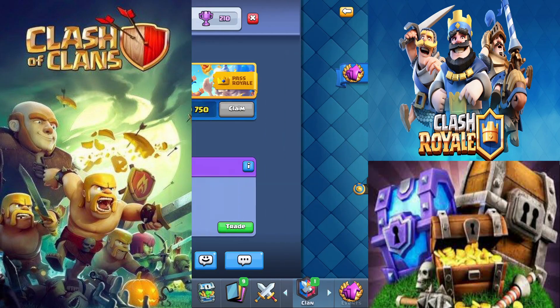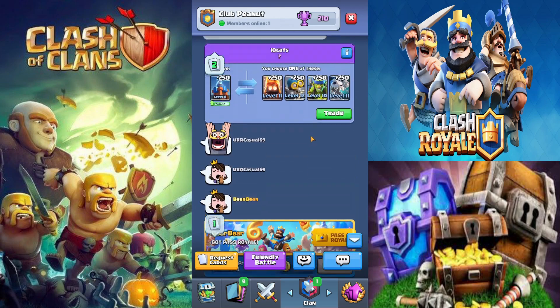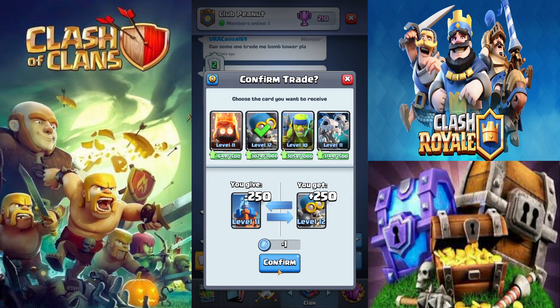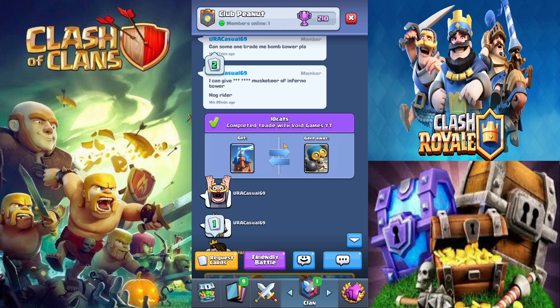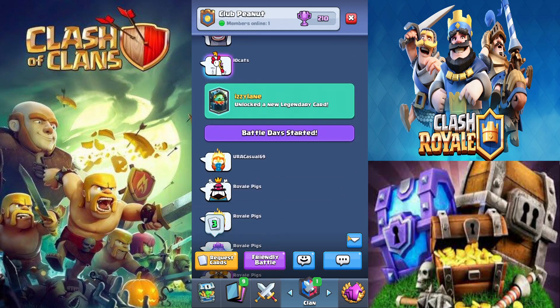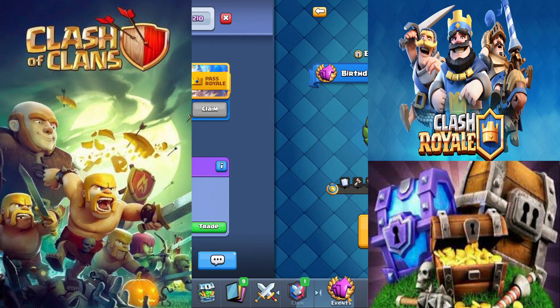Donating cards and trading in your clan is another solid method. When trading, if the card you're donating is maxed out, the game will repay you with XP and gold. For example, if your Bomber is maxed and you trade away Teslas you don't need, the game compensates you with gold. Donating to your clan regularly is definitely one of the top free methods.